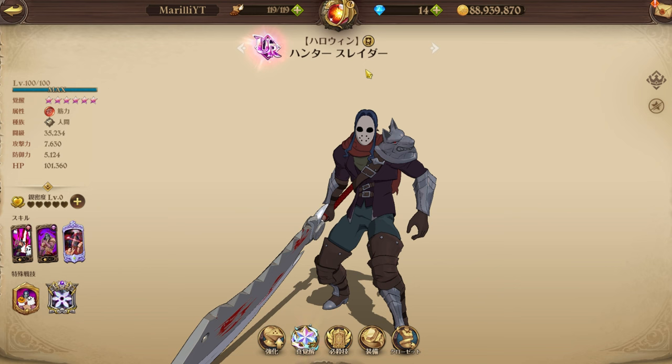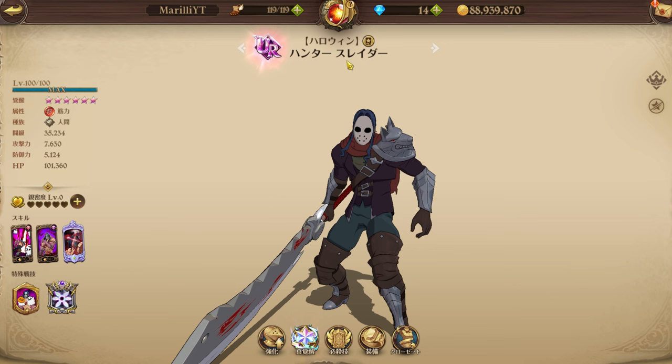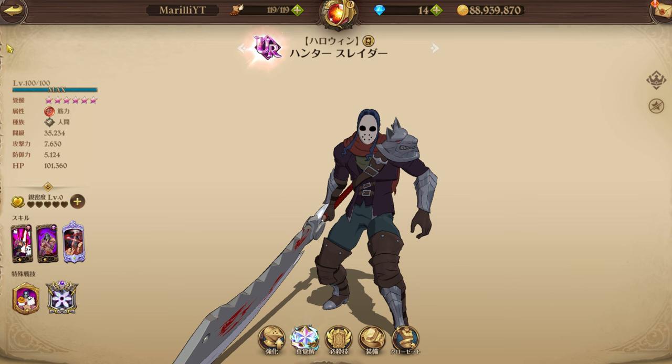We are going to be using Slater to hard counter Arthur. The reason why is that Arthur can only cleanse two debuffs — for some reason it's only two debuffs — which gives you so many opportunities to seal his cards or even disable him. There have even been moments where I attacked Arthur because of this, since only being able to remove two debuffs is very troublesome, especially against debuff teams featuring transcendent Bomb.